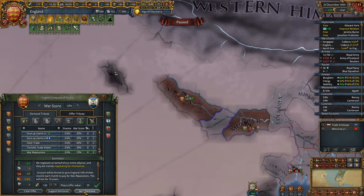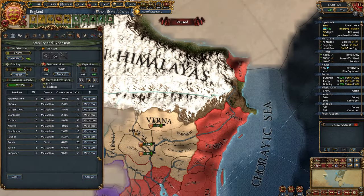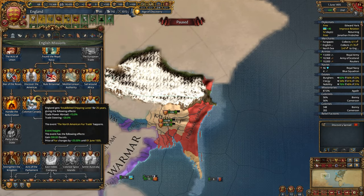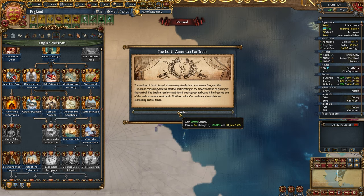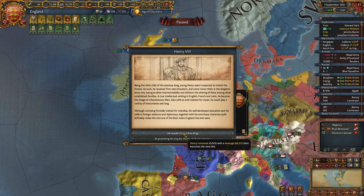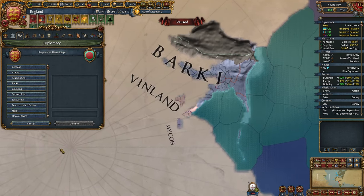We have already quite a big establishment into India. Colonize Canada — I won't make any jokes about this. Let's click the button, get 500 ducats. I also forgot I should add these two states and record them. Henry the VIII — 5-5-5 king, very good. We can now request maps of India, finally.